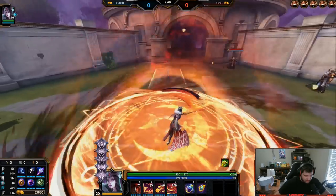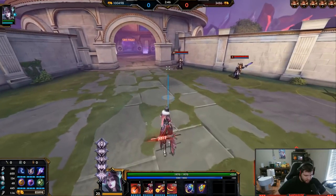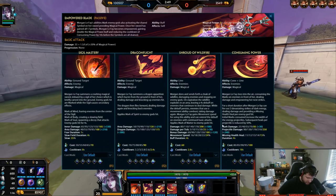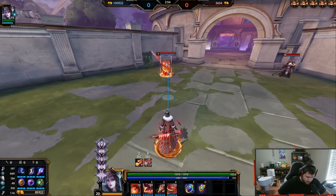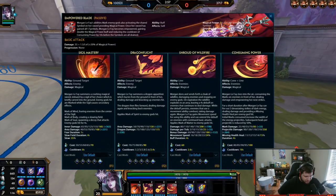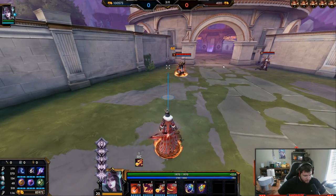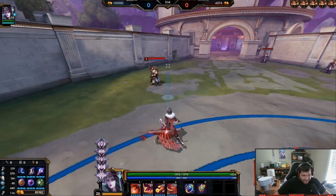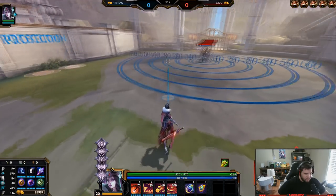So you have a lot of self-peel — you can drop a fear down, knock up, knock back, and then you got a good run. But that's not the only thing the three does. If it hits, boom — it does tick damage. Right there, you can see the 44s tick after the initial hit. And if they use their movement ability, like if this Odin were to jump, he would take additional bonus damage.